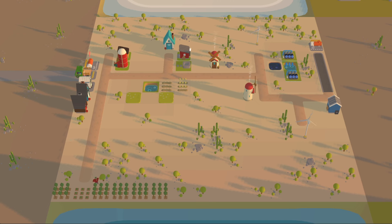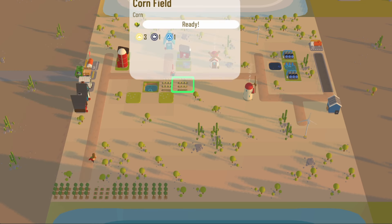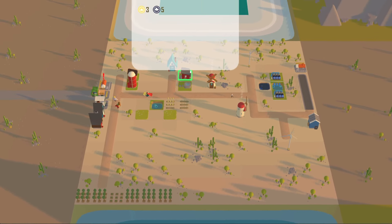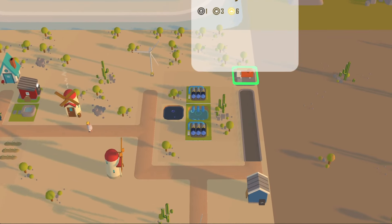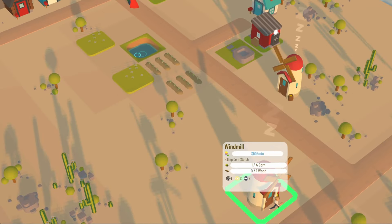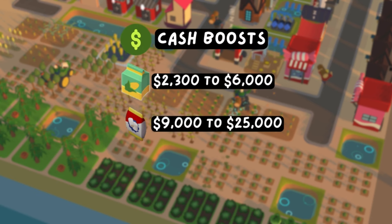The starting layout is a desert biome facing west with an ocean on the north side and a river on the south side. You start with six tree farms, a lumberjack, a farmer house, two cornfields, a silo, two windmills, and a storehouse. You also have two wind turbines, an industrial worker, a warehouse, an oil seep, two water pumps, four paved roads, and a fuel storage. The cash boosts are cornstarch from 2,300 to 6,000 and marshmallow from 9,000 to 25,000.